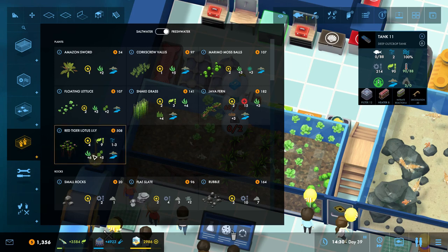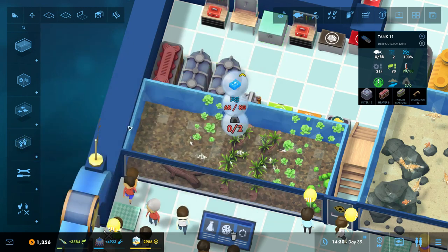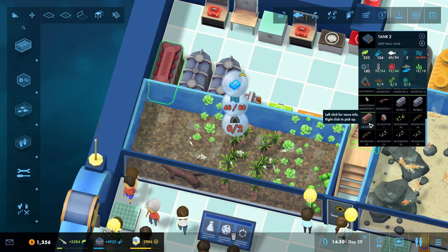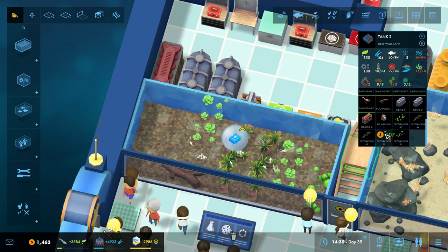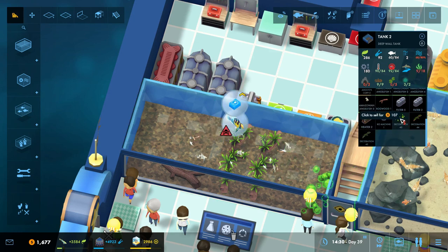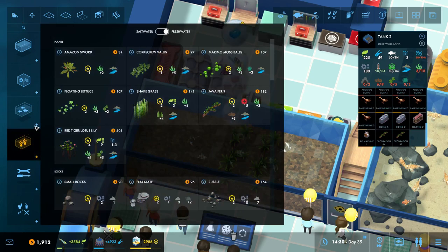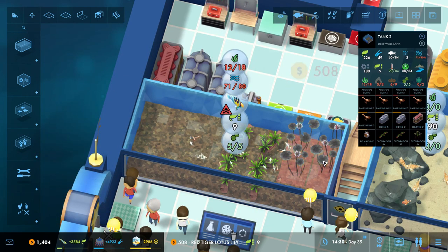Fresh water — oh! Yes, we did get some new stuff. Red tiger lotus lilies. We may have a more efficient way to get our floating requirements done here. Let's clear out the floaty thingies. We know we need the java ferns; we know we need the bog wood. Let's start fresh — two by two, and that actually fulfills all the lily requirements right by itself. So that is more efficient.